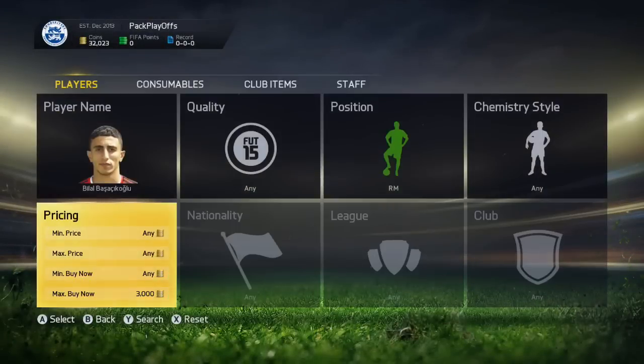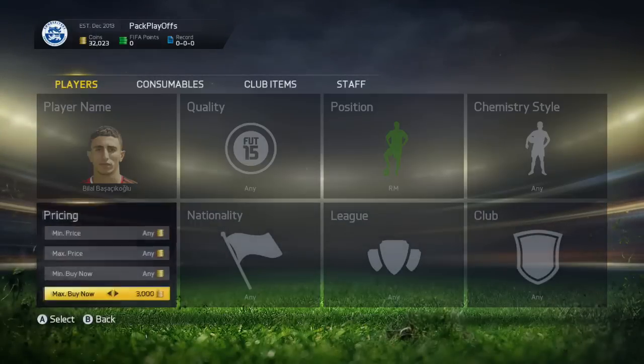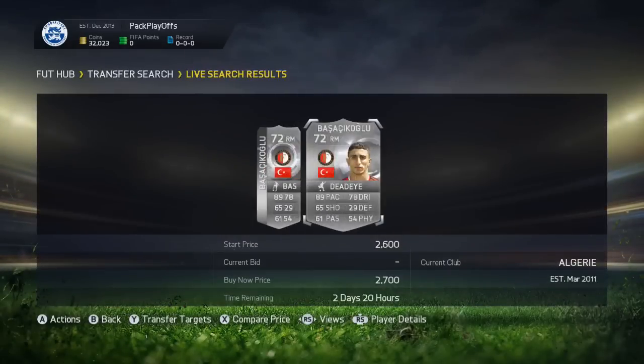That tries to make around a 1k profit, which is always nice. Then we pick up this next guy — as you can see, he's got 4-star skills and 4-star weak foot. He's normally a right wing, so I got him in right mid for quite cheap.